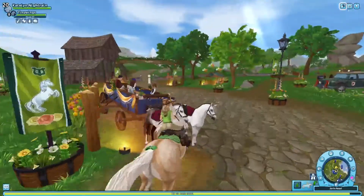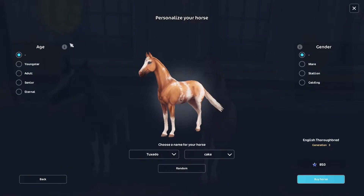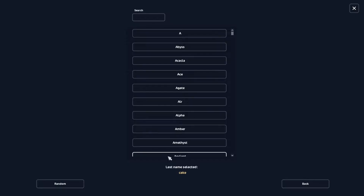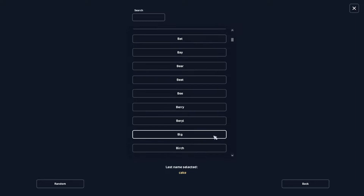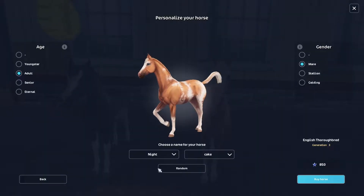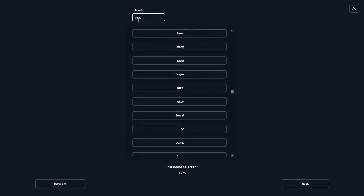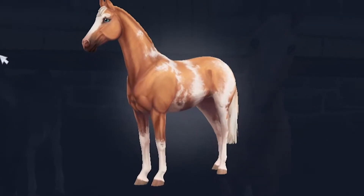Now let's actually buy the horse. We can change the age — I'm gonna make it an adult, it just looks adult-like to me — and it can be a mare, why not. Now we can choose a name. Oh wait, we can search — that's cool! I don't have an idea. Can you randomize? Oh, it brings you back here to randomize. That's kind of annoying. I had an idea for a name — 'Iron' and then 'Irony.' I really like that.